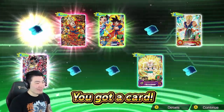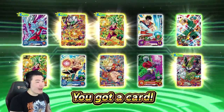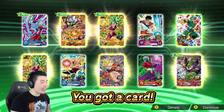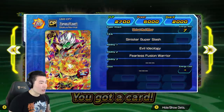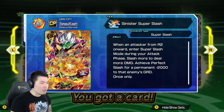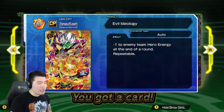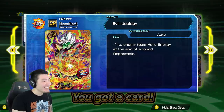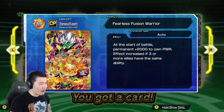Was that our last multi? No, we got one more. Let's do our last multi and then we'll do 7 singles with the rare tickets and call it a day. We got our first Kefla! And we got the Zamasu - he's a promo card, should be pretty good as well. When attacking from R2 onward, enter super slash mode during your attack phase. Slash more to deal more damage. Achieve perfect slash for minus 2,000 to that enemy's guard. Minus one to enemy team hero energy at the end of the round.